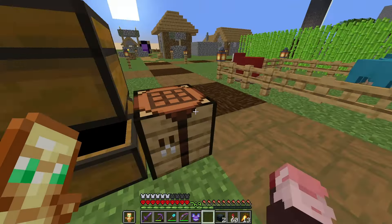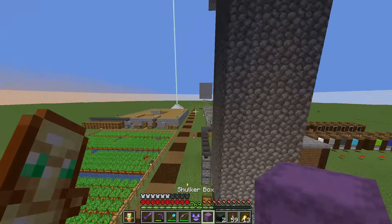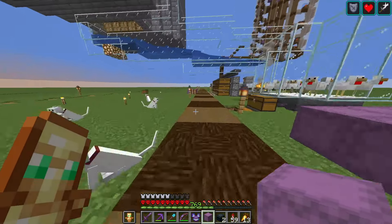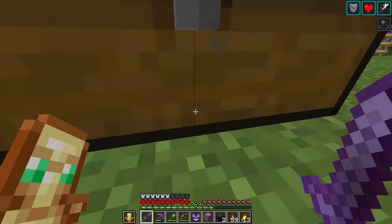In order to get lightning rods we have to build a copper farm, so I have a copper farm design pulled up and we're just gonna build it. I need 23 building blocks.